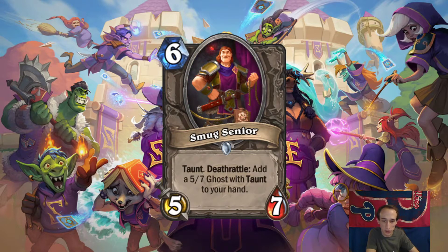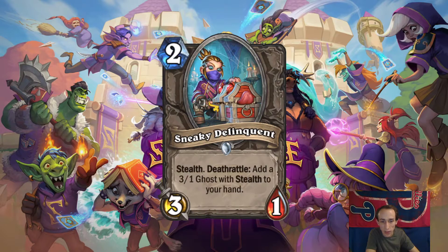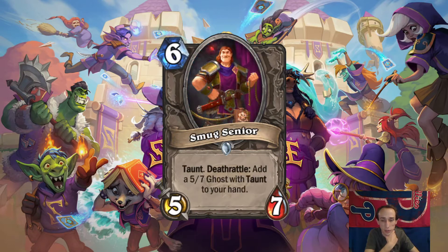5-7 Taunt, 6-mana. Smug Senior. Taunt. Deathrattle: add a 5-7 Ghost with Taunt to your hand. Same deal. The other Ghost has Stealth as well. I assume it's also a 2-mana body that it's creating. Pretty much same deal — I don't think it's worth it. This is probably worse than the other one. So if the other one's like a 2.5, this is a 2. I don't like it.